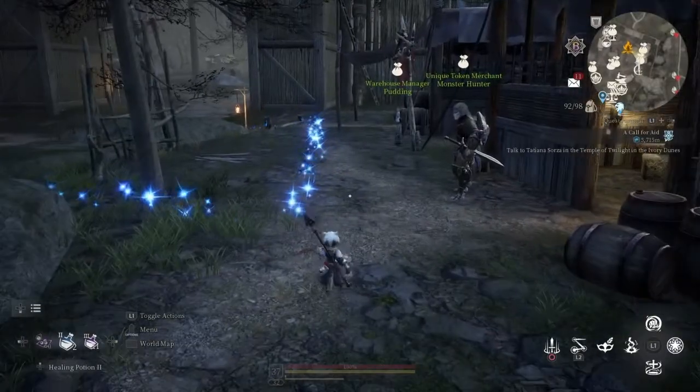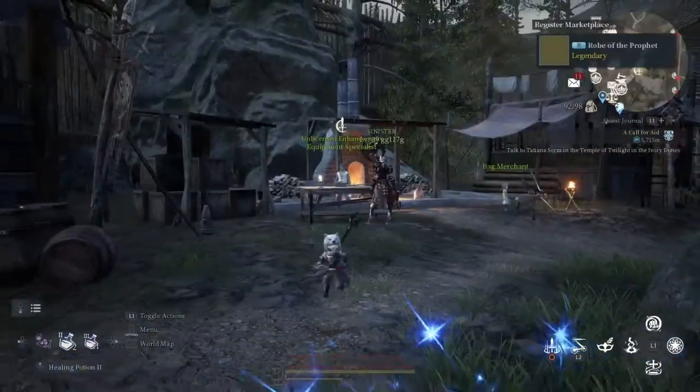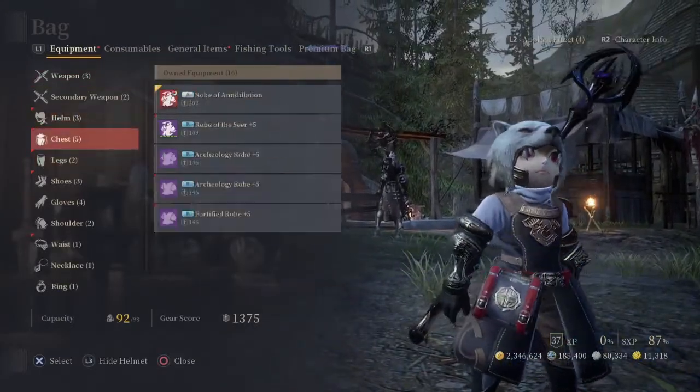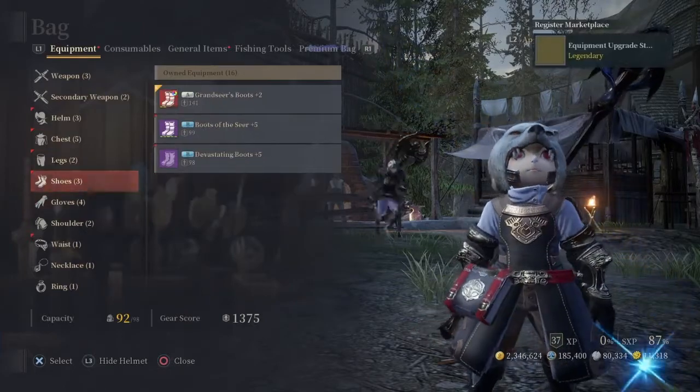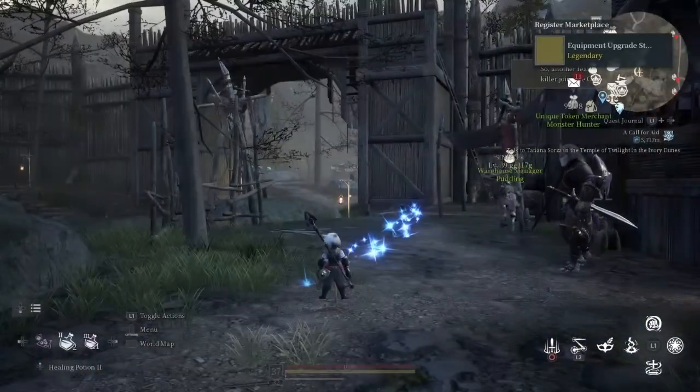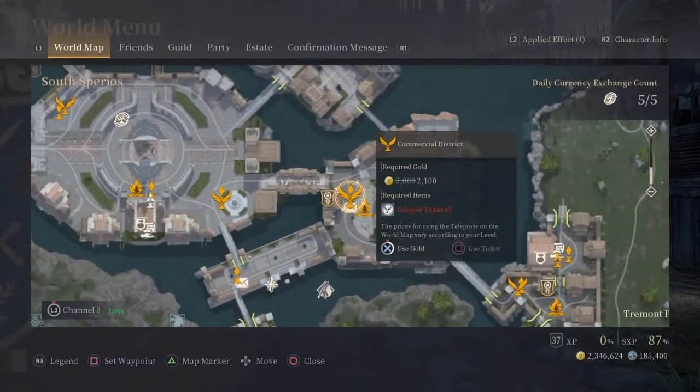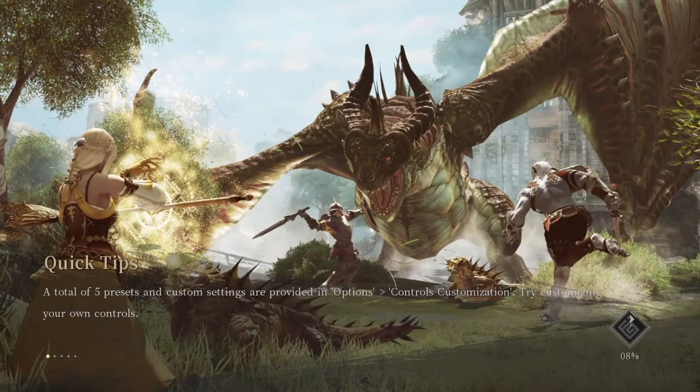Once you have that 3 fail stack, you're going to head back to a commoner. For this method to work, you're going to need a B-grade mythic. It doesn't matter what level, as long as it's a mythic — you're going to be using the B-grade at the commoner to get up to 25% before attempting on an S-Rank.